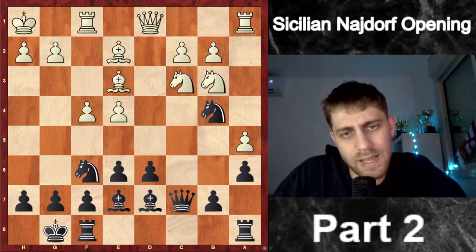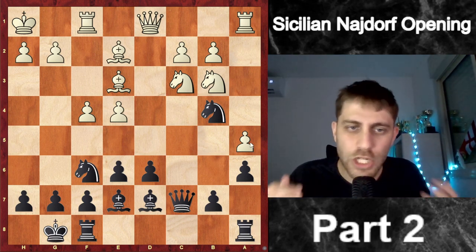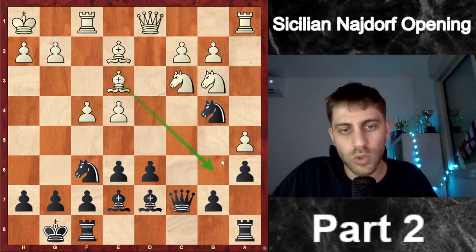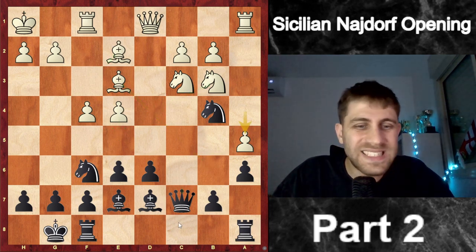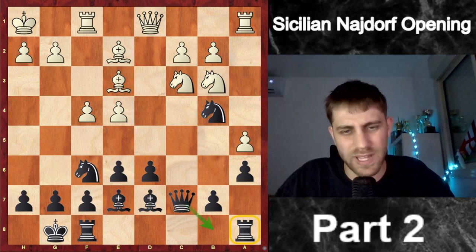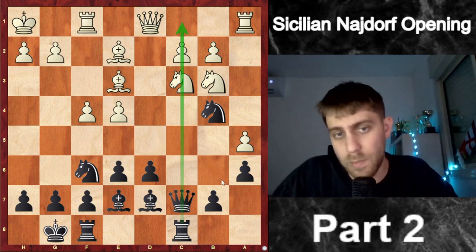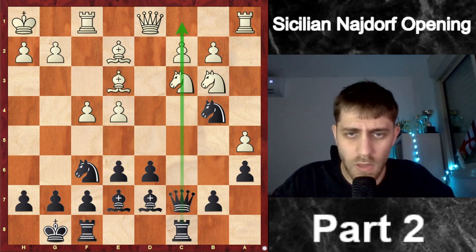His last move was a5. We must ask ourselves: what is the threat? He wants to play Bb6. After Bb6, where do we put our queen? Qc6 is not good because of Nd4 or Bf3 and e5. Qc8 is not good either. The logical move is Qb8, but our rook will be on a8. So I play Rac8, bringing the rook into the game on the c-file, which is very important. If he plays Bb6, we put the queen to b8 — and don't forget we are controlling the e5 square.